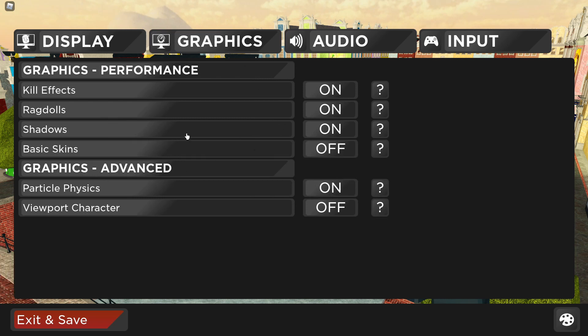So if you go into graphics here, this should be the default. What you're going to want to do is actually turn off kill effects — that reduces lag. All of these reduce lag: turn off ragdolls and turn off shadows. Shadows is a big one you want to turn off, and definitely keep viewport character off — make sure that's off — and turn off particle physics. So basically make all these off.